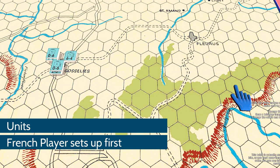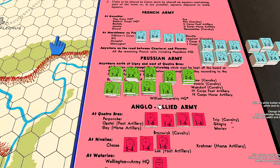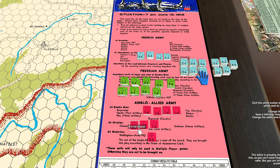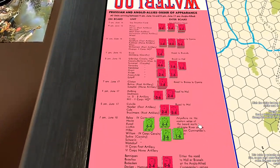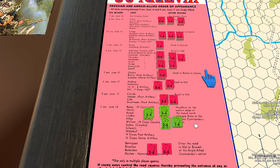The French player places their units first, then the PAA player — Prussian and Anglo-allied — places theirs according to the situation card. The French start with their entire force on the board, while the PAA player gets reinforcements that arrive over the course of the battle. Part of the PAA strategy is therefore to delay the French long enough to receive some of those reinforcements.